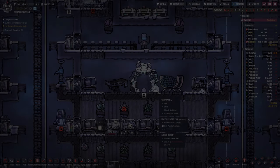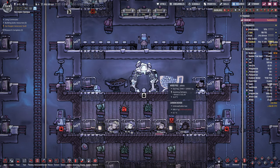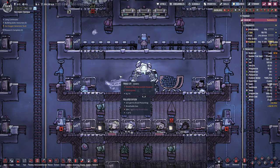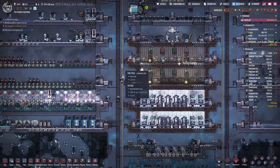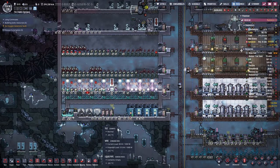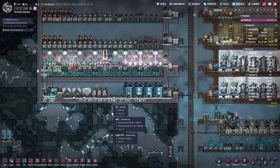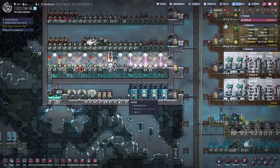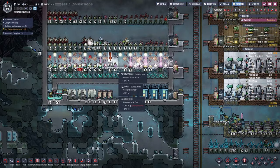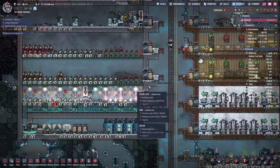Alright, welcome back to Diddly Squad Gaming. We are in Oxygen Not Included, the Frosty Planet Pack. It is the newest add-on, DLC, whatever you want to call it. It was around $10 or so — not too expensive, but you did have to pay for it. The Spaced Out Edition was free, so it is what it is at this point.